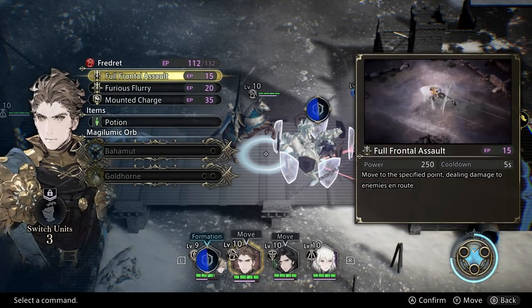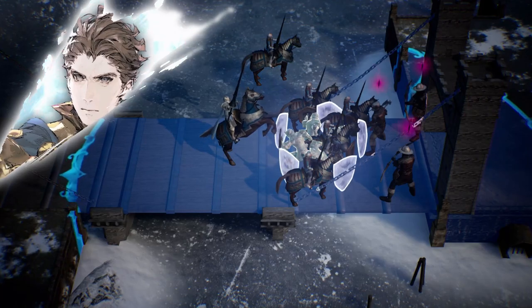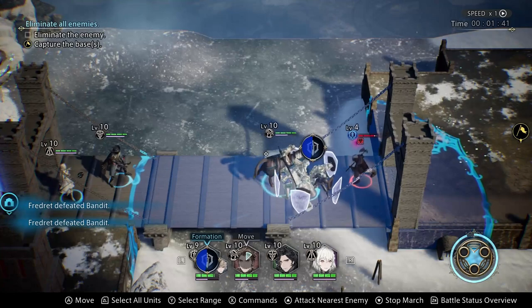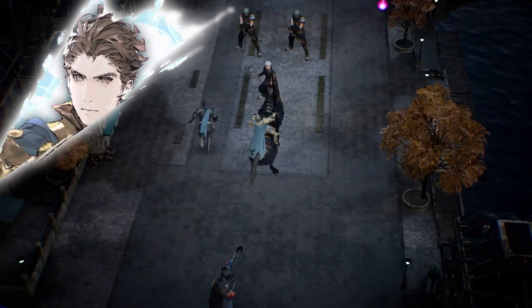Take advantage of choke points when you have them. Controlling choke points is another good use of the shield wall skill. Using shield wall will keep all the enemies busy with the unit using it and line them up nicely for everyone else's AoE attacks. You can even use the cavalier's full frontal assault skill to get behind the enemy for the extra flanking damage.